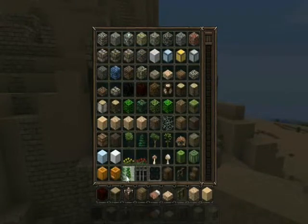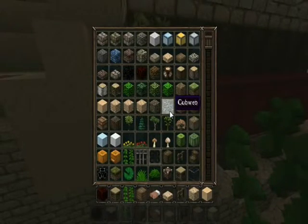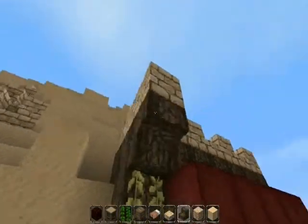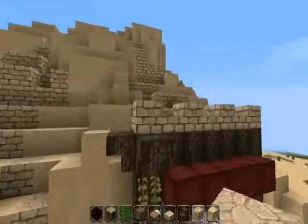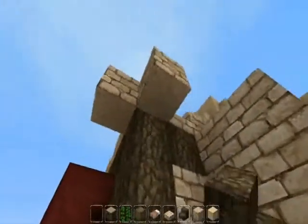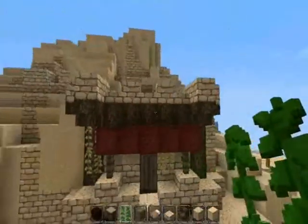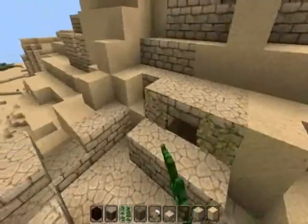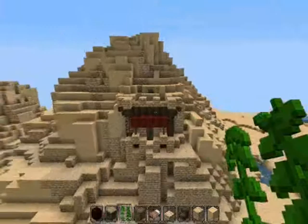I'm just going to put some light vines on this thing to make it look a bit nicer. And some — what these mountain towns used to have — wooden beams sticking out the front, and that would be their support on their roofs. So they have these sort of wooden beams sticking out. Yeah, I think that's just about it. I hope you liked what I've done with the building — rate, comment, subscribe, like, share with your friends, and stay tuned for more videos. Thank you, goodbye.